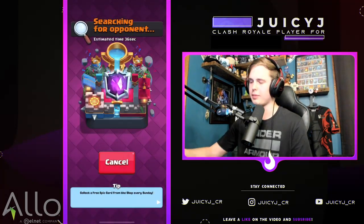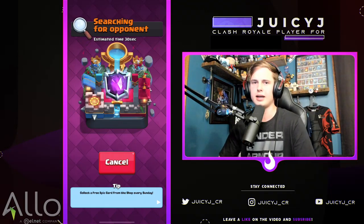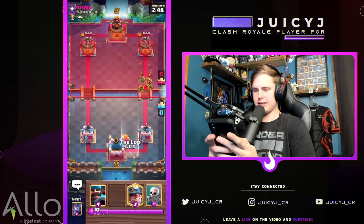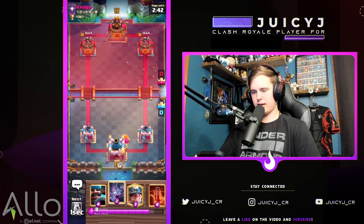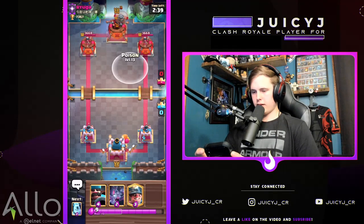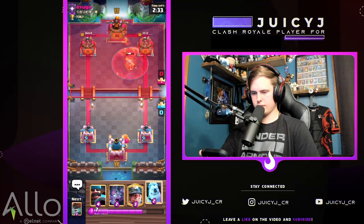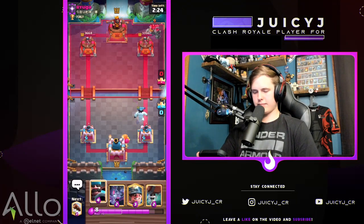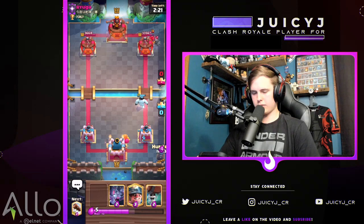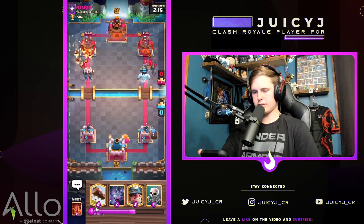Hopping into the second game — not wasting your time. Going against Ryuga. He's going goblin at the bridge right away. Could have hit the tower but wasn't paying full attention. Poisoning the flying machine. Skeletons keep it in range, going to ice golem. Basically the same thing as the lava hound matchup — hunter in the back, then pressure with the wall breakers.